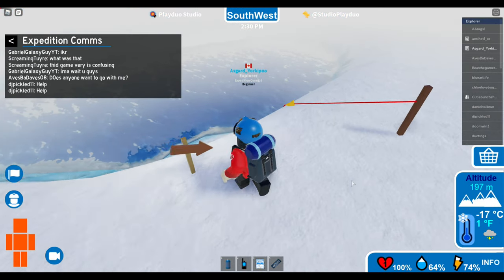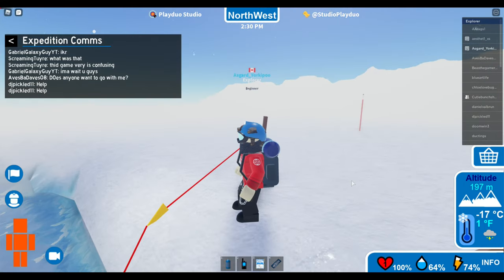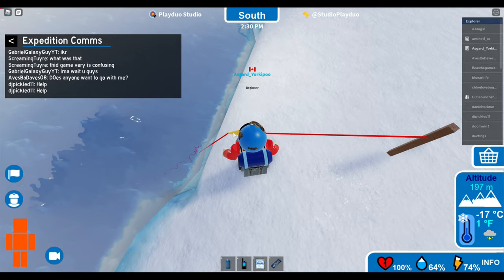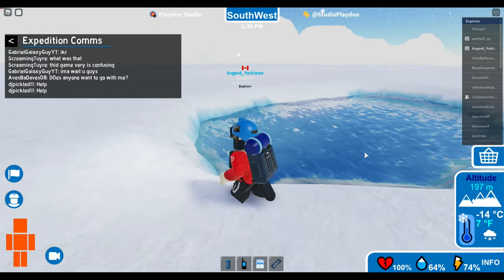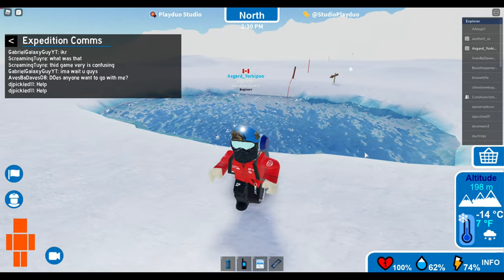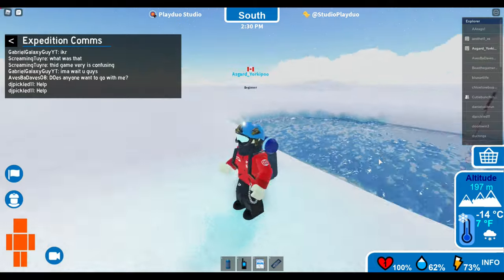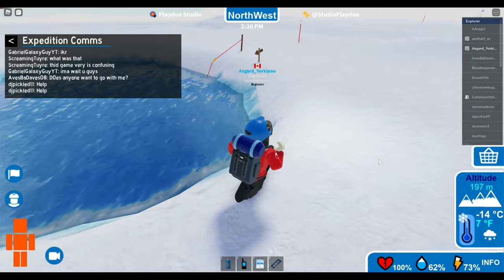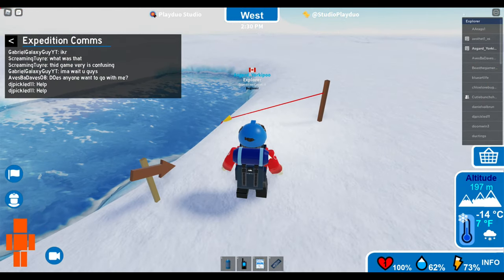I came across this strange hole in the ice with a line going down into it. What the heck am I supposed to do here? I think I'm supposed to jump in and follow that line, but come on — this is Antarctica, that water's cold, and hypothermia will kill you deader than hell, like within a minute or less in this kind of climate. Screw it, let's do it.